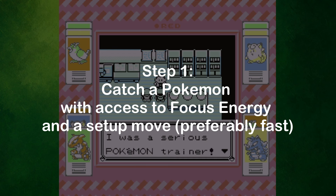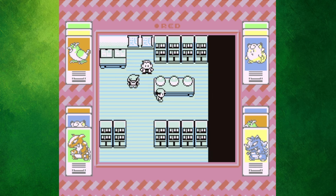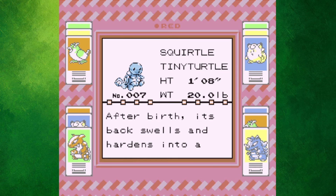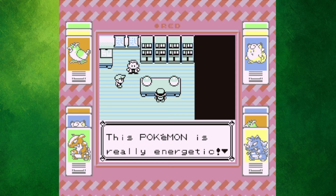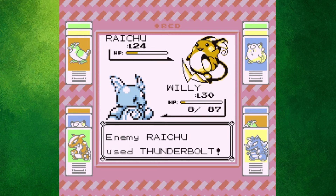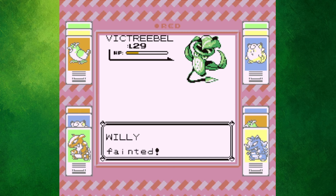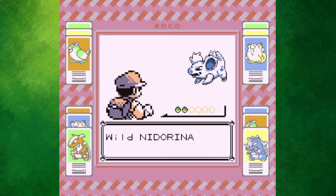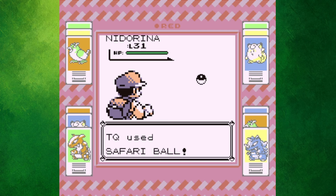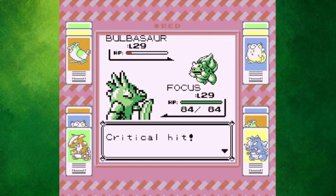Step one is to catch a Pokemon that has access to Focus Energy, some sort of setup move, and preferably it's fast. A perfect choice is Scyther, as it learns Focus Energy, Swords Dance, and Slash all by level up. Unfortunately, though, you don't have access to Scyther until the Safari Zone, so I grabbed Squirtle — because it's the best out of the three Kanto starters and there's no debate about it — and breezed my way through to Fuchsia City. Scyther can be pretty tough to track down, as it only has around a 4% chance to appear in the Safari Zone. All you can really do is chug Safari Balls at it and hope you get lucky. After snagging it, step two is to train it up to at least level 35, since by then you'll have all the moves you need.